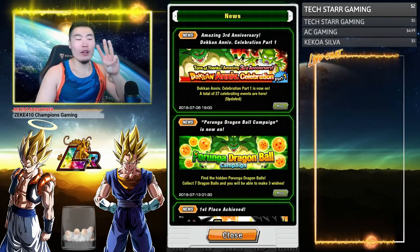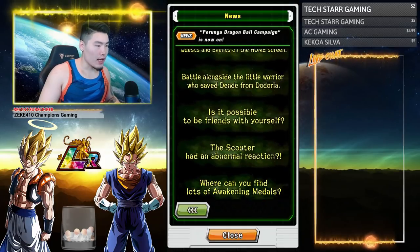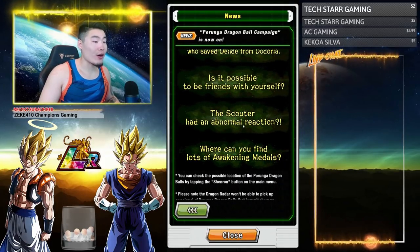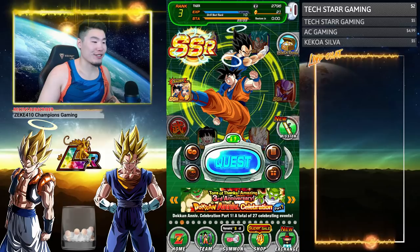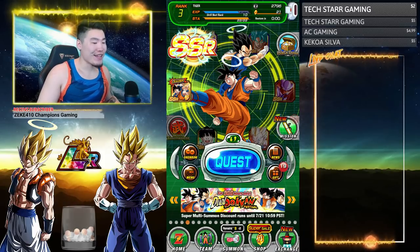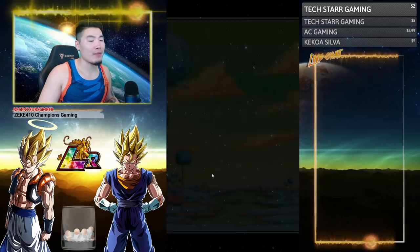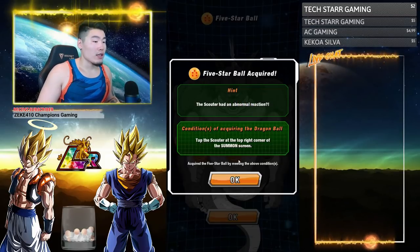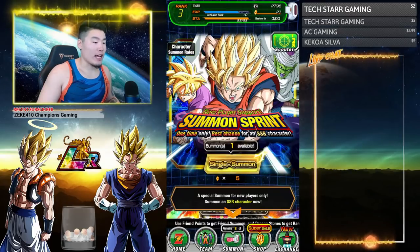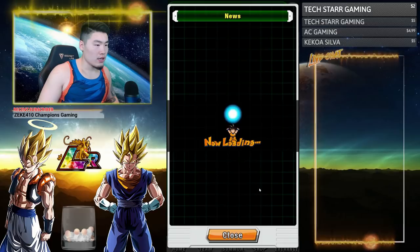Three more to go. The next clue is 'the scouter had an abnormal reaction.' All you have to do is go to summons, click the scouter on any banner — I just chose this banner but it's probably not available to most of you, so just click any banner and click the scouter — and you get that Dragon Ball. Two more to go.